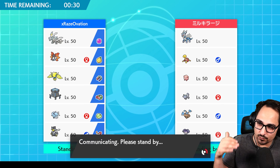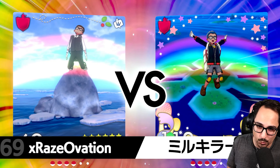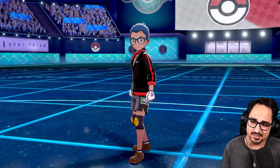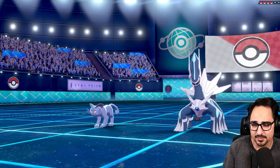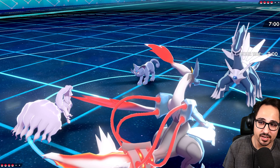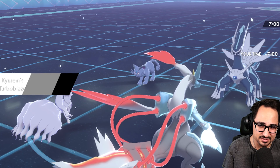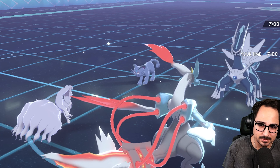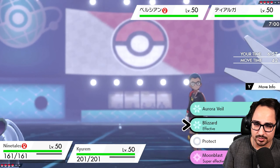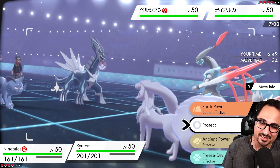Going against Chansey and Shuckle always spells a headache — it's not that it's good, it's that it's annoying. I've got to somehow make this an entertaining video with all the minimizing and guard swapping nonsense. Persian lead — interesting, I didn't expect that. This is probably going to be Fake Out into Trick Room. I want to go for Blizzard. I also just realized this should be Fusion Flare not Ancient Power — I'll fix that in the rental code. Let's go for Earth Power instead.